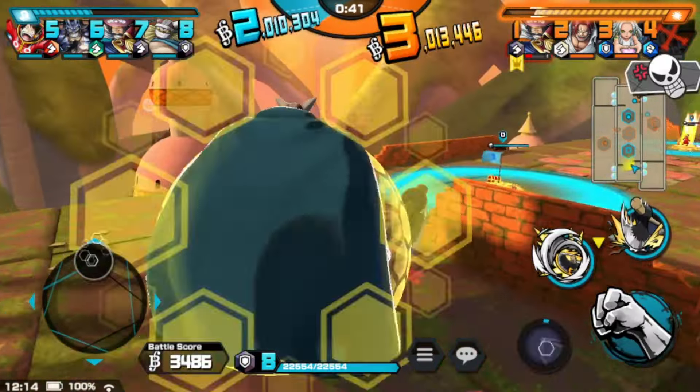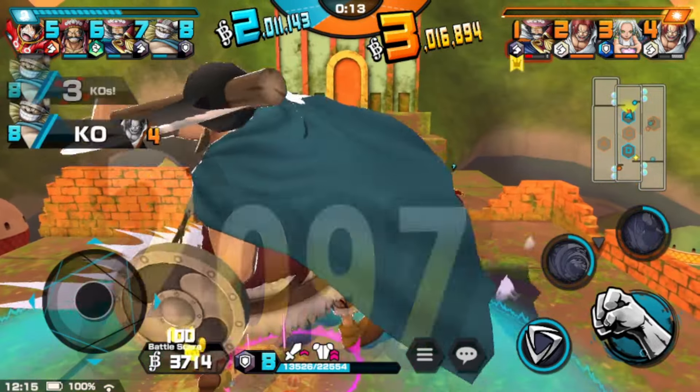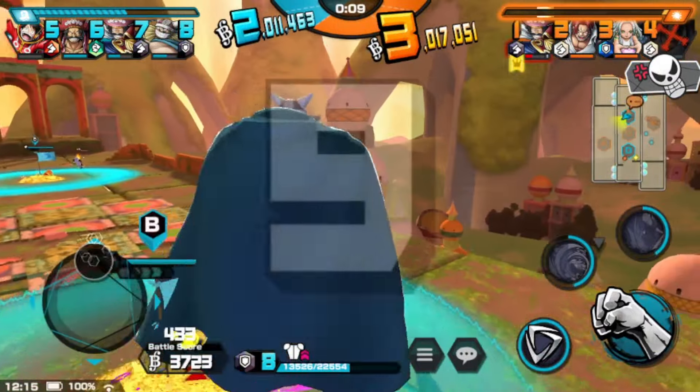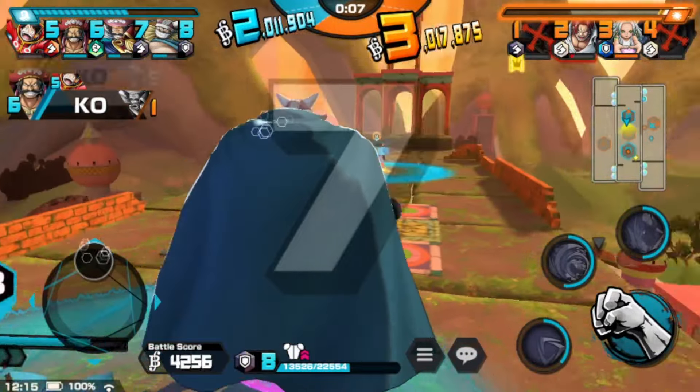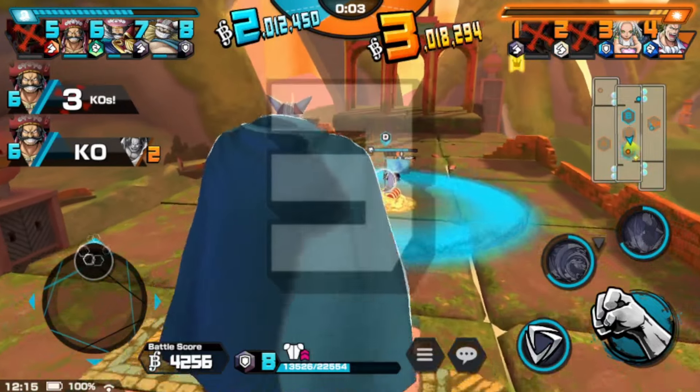We got these two guys together — get some flag! Luffy team boost! Team boost Shanks, let's get him guys, full power charge. Miss that, it's okay. Nice, he's almost died there guys. Nice KO! He's angry there guys. We keep on pressing that guys. GG everyone, GG.